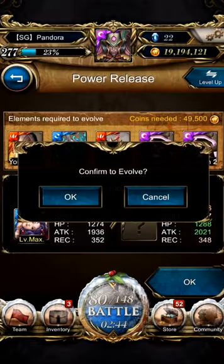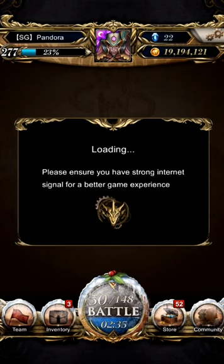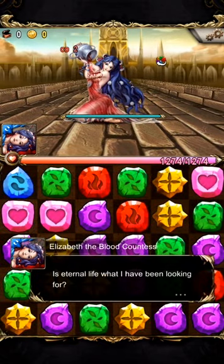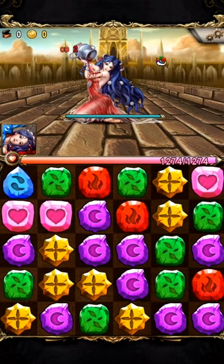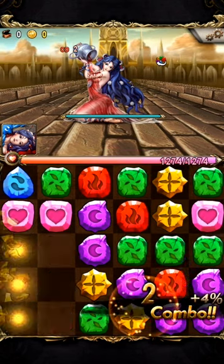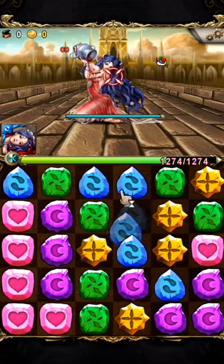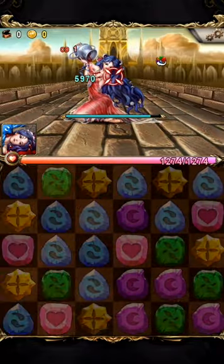She looks pretty awesome — love her artwork. So for Battle 1, there are four battles total for this power release. What does Elizabeth do? Fire to water — even better. With this I can slowly build up my multiplier.